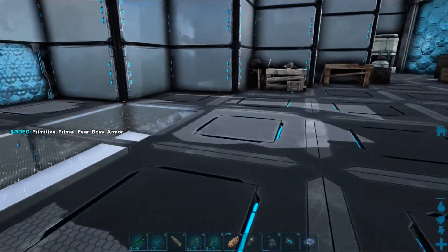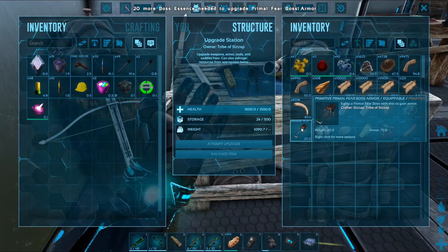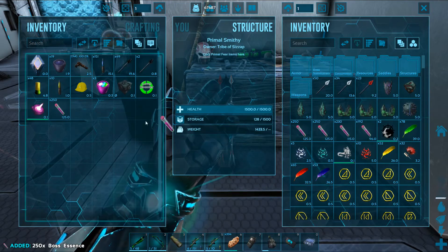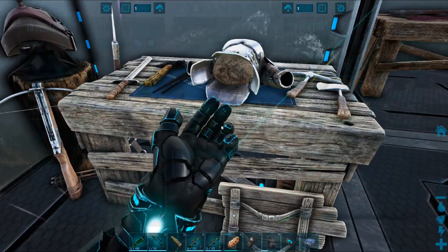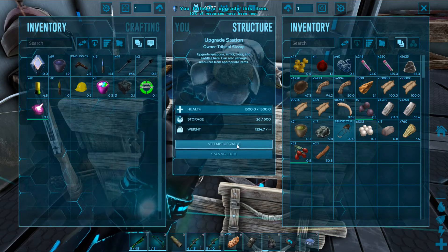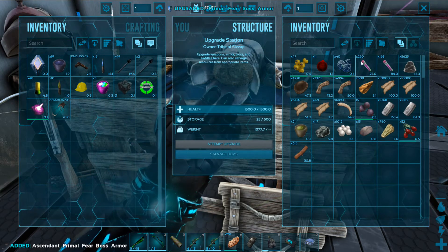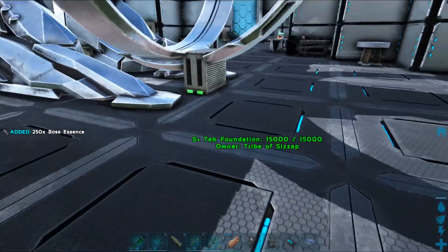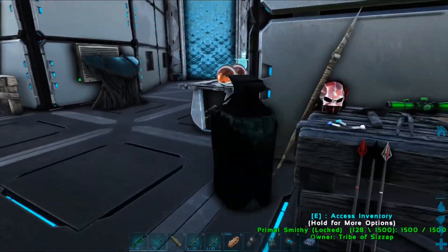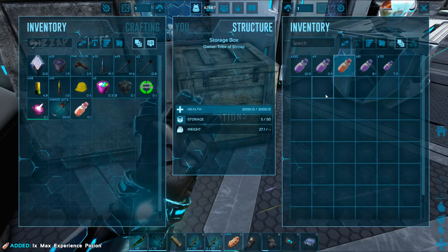We'll go ahead and upgrade it while we're here because I have faith it's the right one. We need more boss essence — 250. Let's grab 500 just to make sure. There we go, one, two. We'll actually grab this 250 and leave that in there in case we do another boss saddle. We'll put this one back into our Primal Smithy.